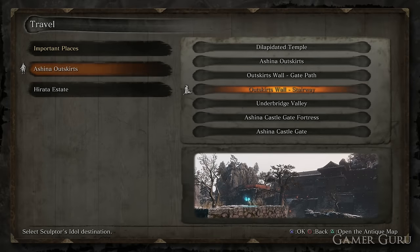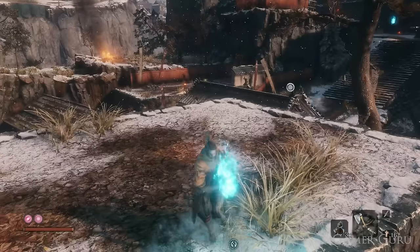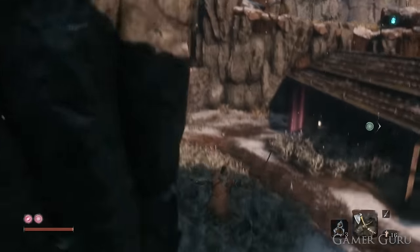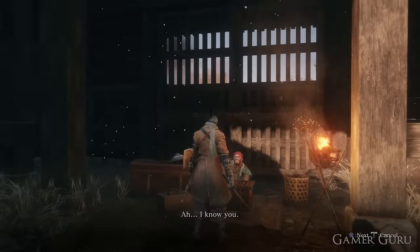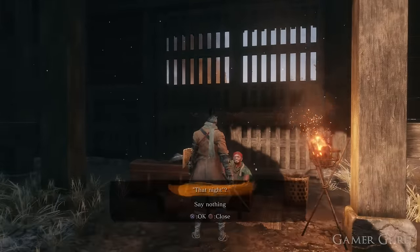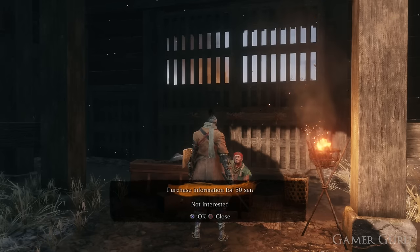So with that said let's jump into how we can actually get the phantom kunai, as they're called. We can technically get them very early on in the game, however realistically we're not going to be getting them until a little bit later. In one of the first areas called the Ashina outskirts we're going to reach the stairway idol, and here if we turn around and backtrack just a little bit down here we'll find a merchant.